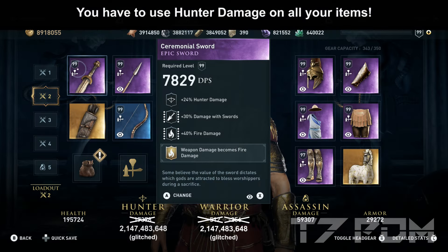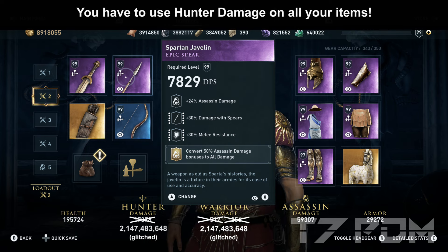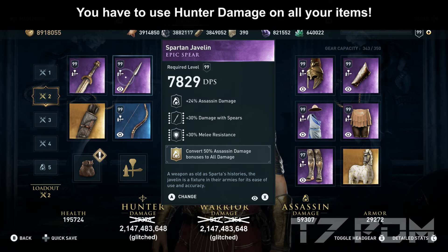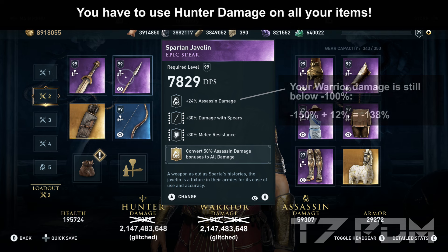On the right melee weapon slot, we will use the Spartan Javelin. The Spartan Javelin is the only melee weapon in the game that has melee resistance on it. It also has assassin damage and damage to spears, however that will not affect this glitch. We add only 12% additional warrior damage to our existing minus 150%, so we would still be at minus 138%, which would still result in negative damage.